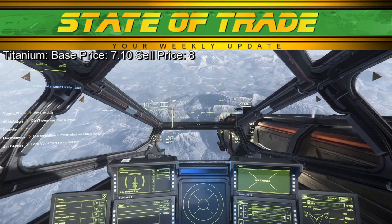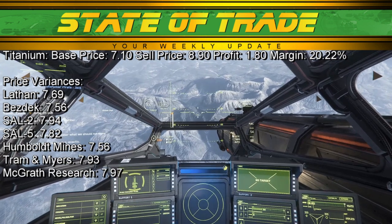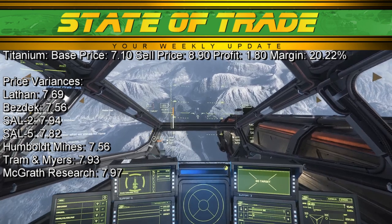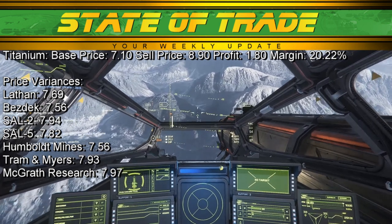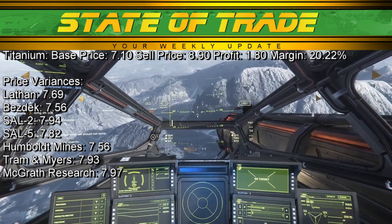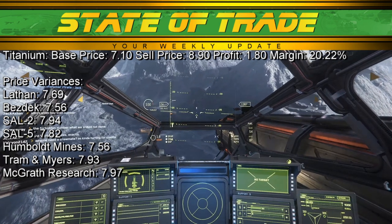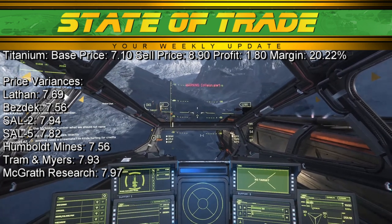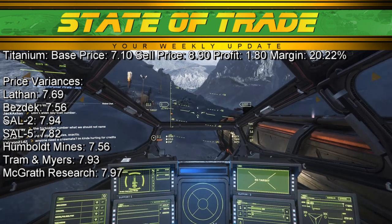Titanium continues to experience higher than usual prices at all locations. Titanium has a base price of 7.10 and sells for 8.90. Around Hurston, Lathan and Bezdek on Ariel range between 7.30 to 7.80, making both locations a gamble on decent pricing. Near ArcCorp, SAL2 on Lyria reached 7.94, SAL5 on Lyria reached 7.82, while Humboldt Mines topped out at 7.56. In Crusader, Tram and Meyer sees a predictable price of 7.93. Near Microtech, McGrath Research on Cleo surged to 7.97. Such high numbers put Titanium on par with gold, so double check the price before purchasing.